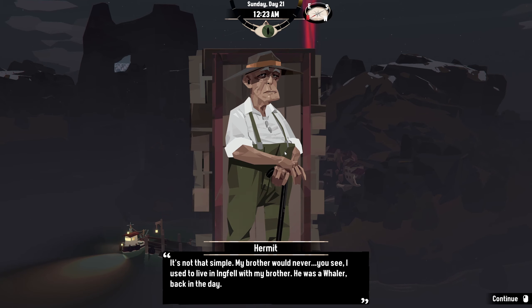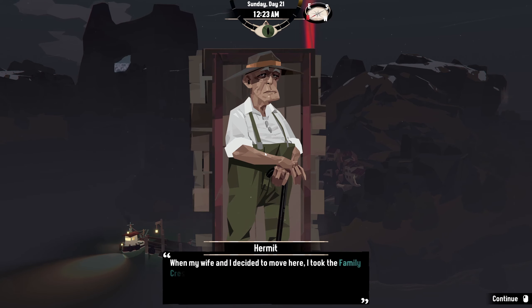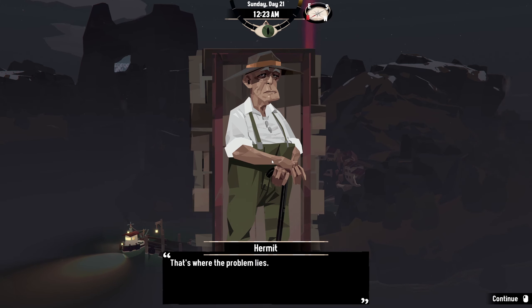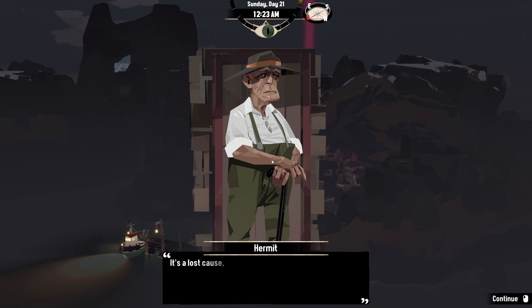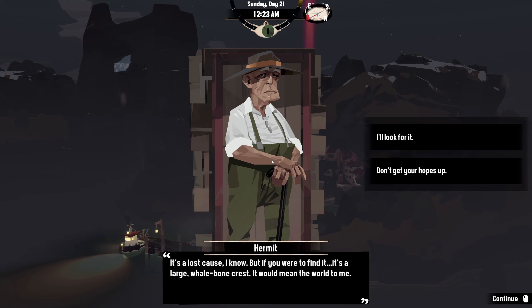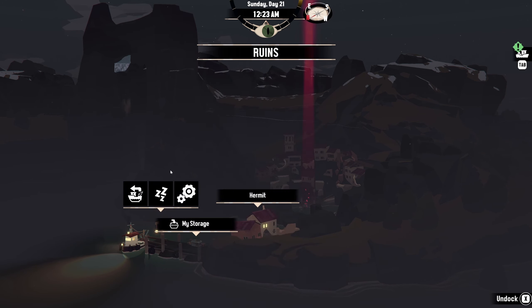'My brother would never — you see, I used to live in Ingfell with my brother; he was a whaler back in the day. Things were bad, we fought a lot, mostly about how our parents' inheritance should be divided. We were in the prime foolishness of our youth. When my wife and I decided to move here, I took the family crest — I stole it from him. Now after all this time I can't return without it.' 'Well, where is it?' 'That's where the problem lies. After the collapse, that creature — it dragged debris from the house down into its wretched burrows. The crest went down with it. It's a lost cause I know, but if you were to find it — it's a large whalebone crest — it would mean the world to me.' 'I will look for it.' 'Thank you, but please be careful.' Let's sleep.